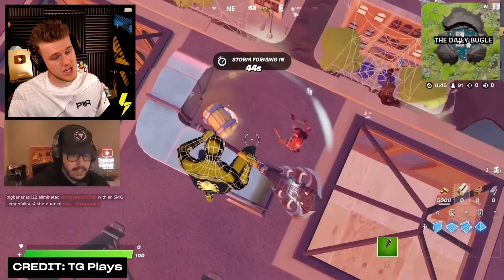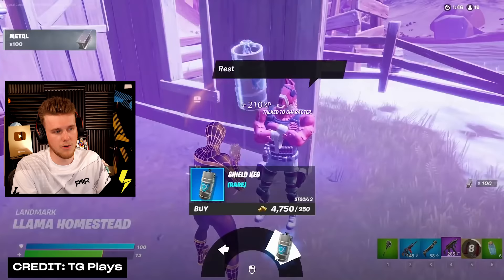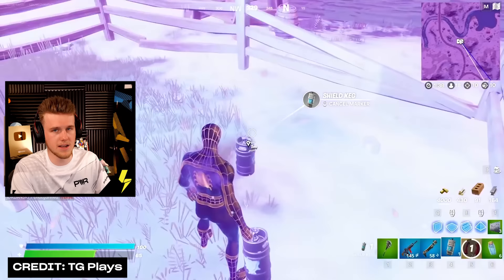Chapter 3 Season 1 started out pretty good because we also got Shield Kegs, which is kind of the campfire equivalent for shields. I know people conceived this ages ago in Chapter 1. I think it's a great item, I'll probably put it up in Poggers. It really made it interesting in what to carry — do I carry this or six minis? And it was kind of a toss-up every time because you'd end up healing your enemy as well.